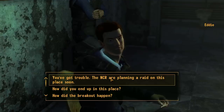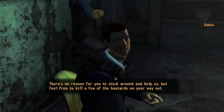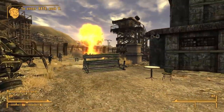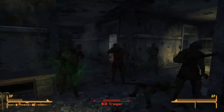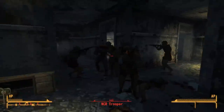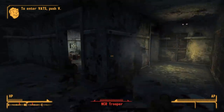We go back to Eddie and hear an alarm go off. Eddie informs us the NCR are here. We get a bunch of XP and find ourselves in the worst possible scenario — outside, explosions happen and a bunch of NCR soldiers show up. We hunker down in the main admin building, basically acting as a sandbag taking damage and using healing items until our Powder Ganger allies shoot the NCR for us. It takes a few attempts, but we do survive.